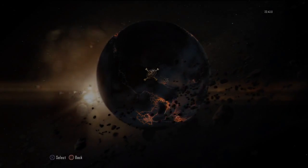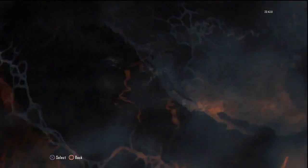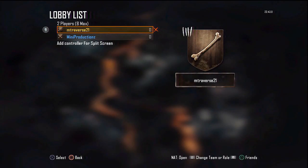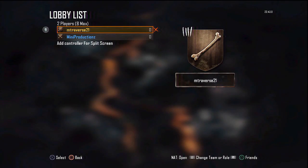Hey, what is up guys? I'm TravisN1 here, and today we have a really awesome glitch for you guys on Call of Duty Black Ops 2 Zombies. In order to do this, you're going to want to go to the grief mode on — I think it's called the Town — and once you are in the custom game, you're going to want to go into your player channel, so just do that by clicking on your name.